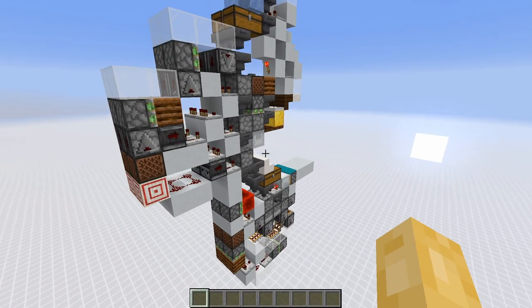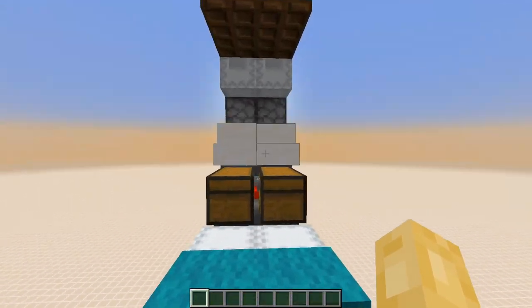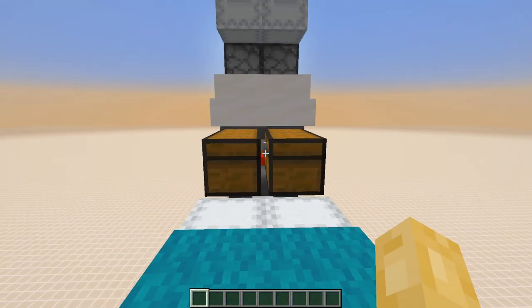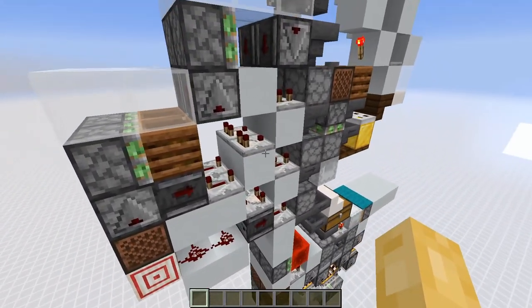When designing storage tech, it is generally convention to ensure that your design is one-wide tileable. The reason for this is that it means your storage is neatly organised into one-block segments. This requires a lot of careful consideration to ensure that adjacent slices do not interfere with each other.